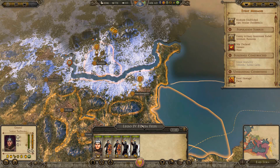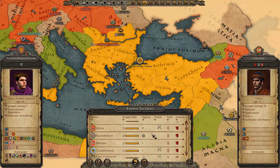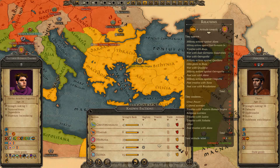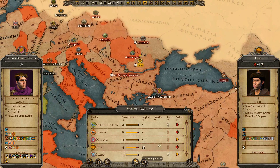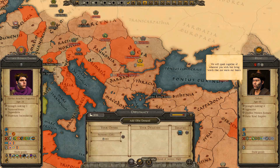And our other son died. So we're just not doing a good job keeping our sons alive — that's a problem. I just want to check and see how we're doing with the Huns. Unfriendly but improving. I want it to stay that way. We will speak together of whatever you wish, but bring words that can warm our hearts. And they're pretty cheap to make happy, so we'll do that.